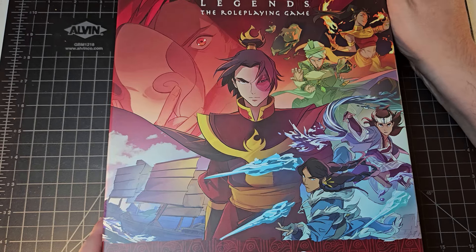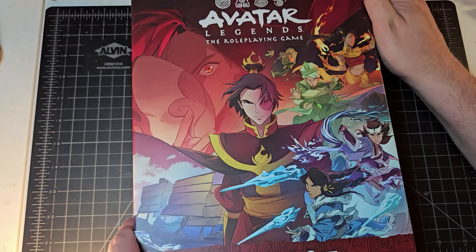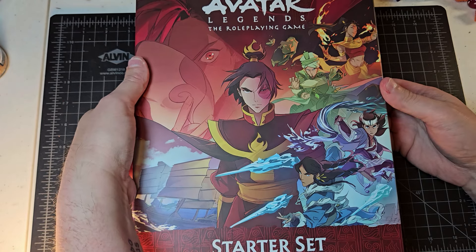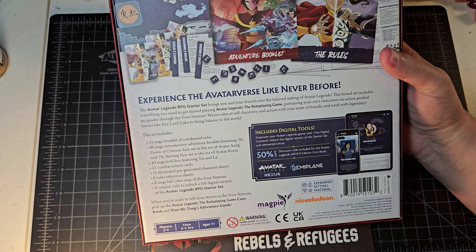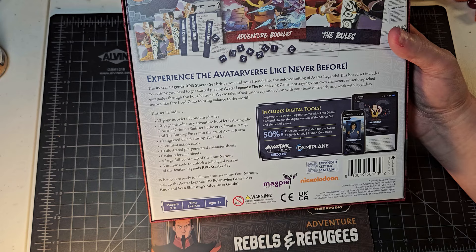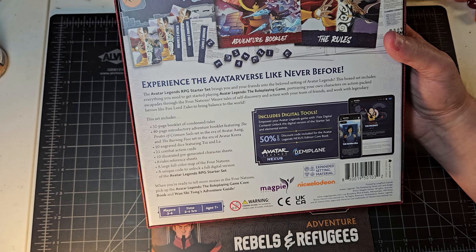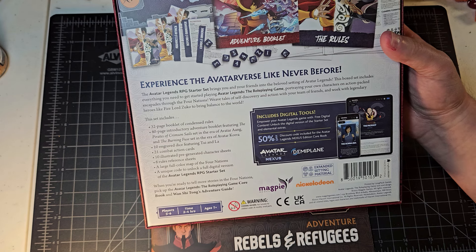I want to showcase the starter set relatively quickly. First thing I want to mention: the production quality is really, really high. On the back it says you get a 32-page booklet of condensed rules, a 40-page introductory adventure featuring 'The Pirates of Crimson Sails' and 'The Burning Fuse' set in two different eras, dice, 21 combat action cards, 10 illustrated pre-generated character sheets, six rules reference sheets, a large full color map of the four nations, and a unique code to unlock a full digital version of the starter set.